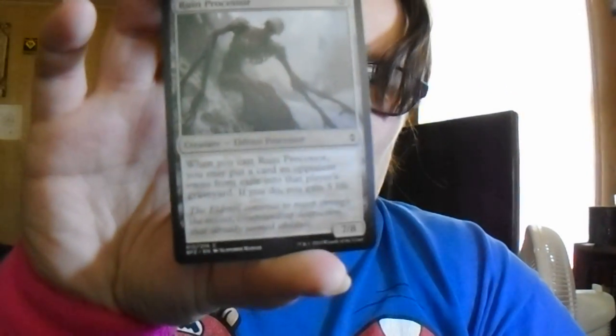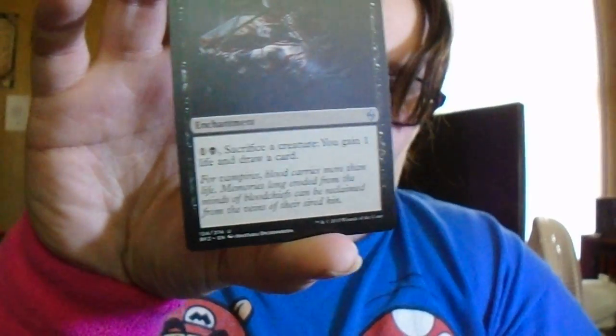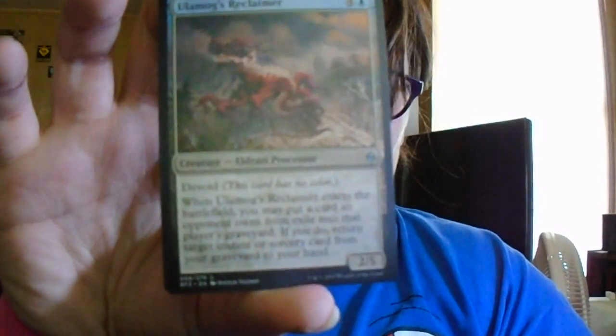Ruin Processor: when you cast it, you may put a card an opponent owns from exile into that player's graveyard; if you do, gain five life. I love gaining life — my vampire deck gains life, which is fun considering vampires. Vampiric Rites costs Swamp and one: sacrifice a creature, you gain one life and draw a card. Ulamog's Reclaimer has Devoid; when it enters the battlefield, you may put a card an opponent owns from their graveyard into exile; if you do, return target instant or sorcery card from your graveyard to your hand. I like that one more.